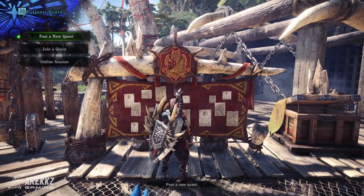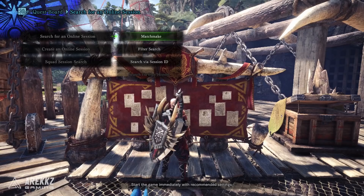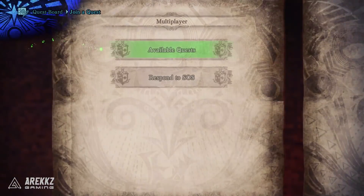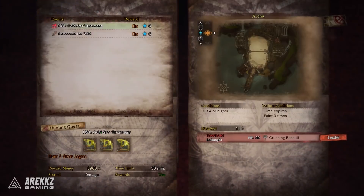Head over to your quest board, go down to the online session, then select 'Search for an Online Session.' Select the filter search option and when it says 'Quest Preference,' change this to event quests. What this will then do is only show you quest rooms that have been tagged as doing event quests. At that point, assuming there are event quest rooms going, you can join the room, head over to the quest board, select 'Join Quest,' and see what quests are available.